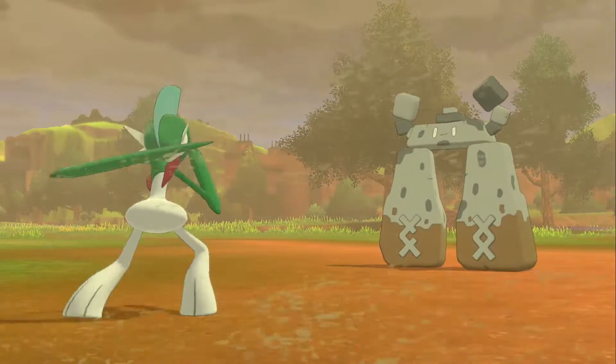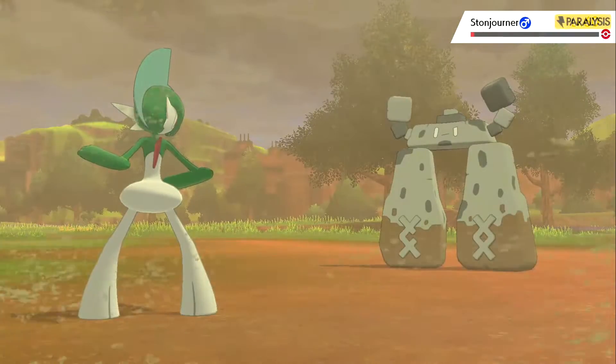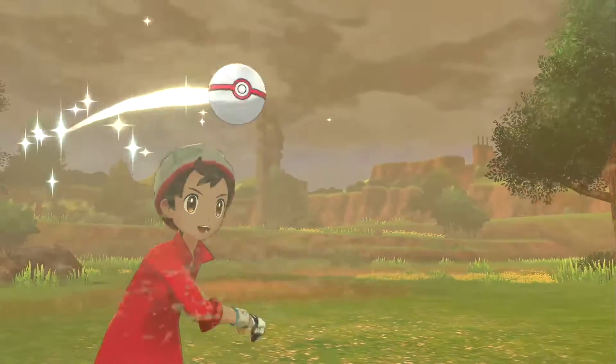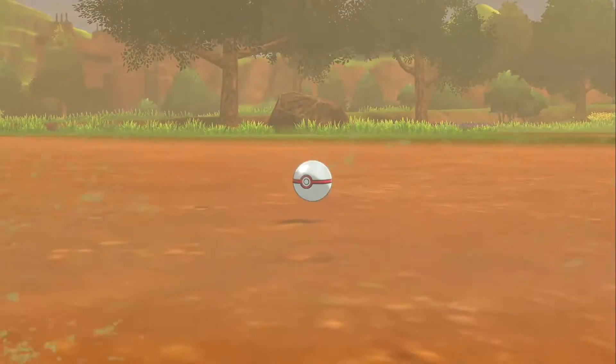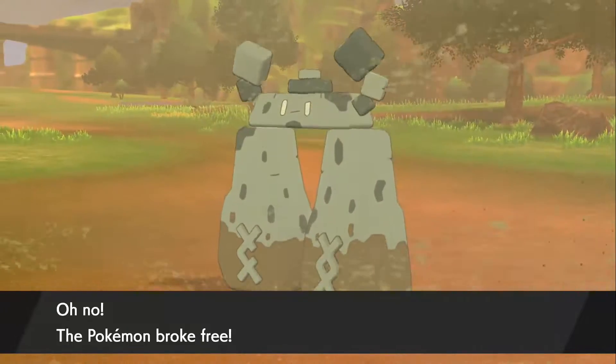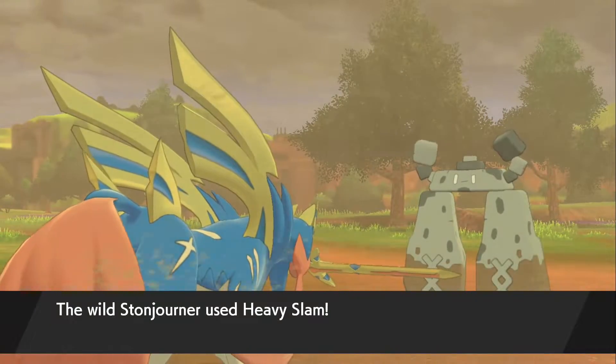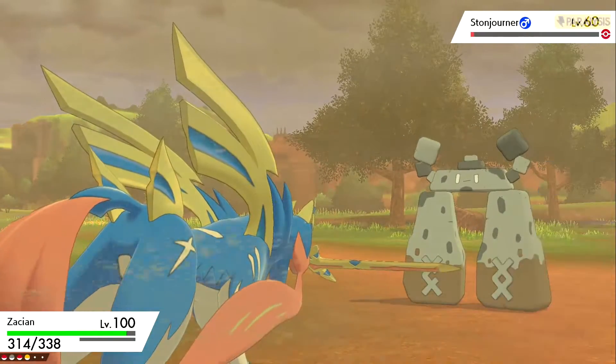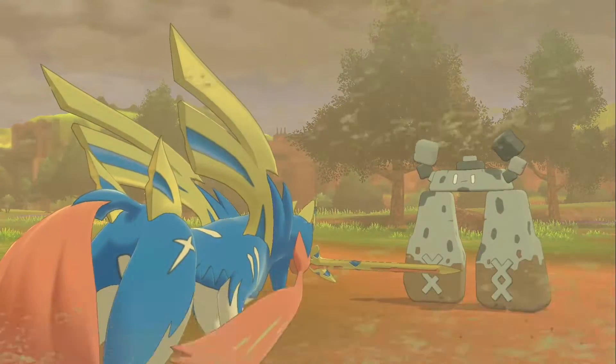In the Lake of Outrage you don't have to worry about any damage from the weather. This means that you can weaken him as much as you would like, and it will make catching Stonejourner in a specific Poke Ball a lot easier. If you have Pokemon Shield and want to catch an Eiscue, the locations and encounter rates are still the same, but inside the Lake of Outrage you will need a Snowstorm instead of a Sandstorm.